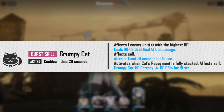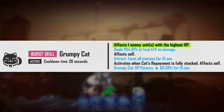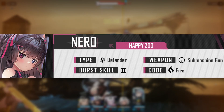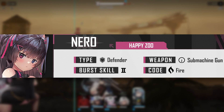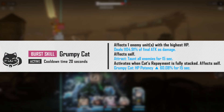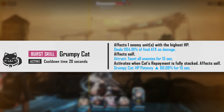We have her burst, which is called Grumpy Cat, and it has a 20-second cooldown. This will target the enemy with the highest HP and deal 1104.91% of her final attack as damage. However, considering that Nero is a defender character, she will naturally have a lower attack value, so even if this ability scales high, her damage output might not be as good as you would expect. In the context of PvP, attacking the character with the highest HP is not always the most optimal play.